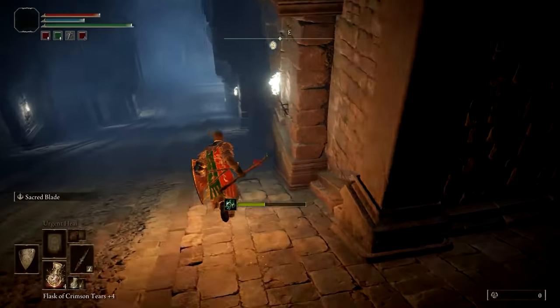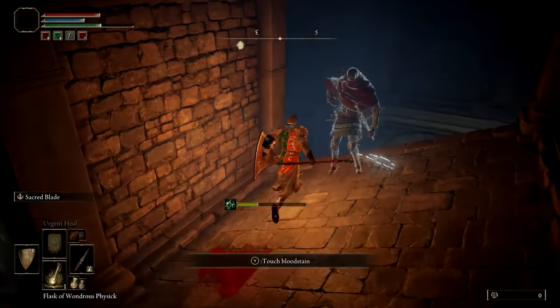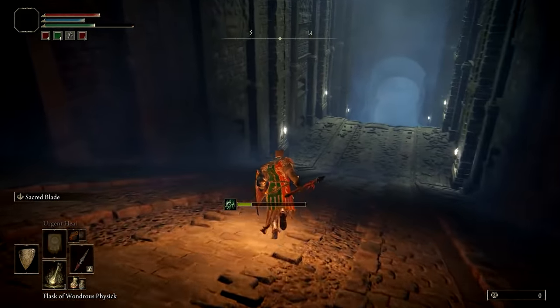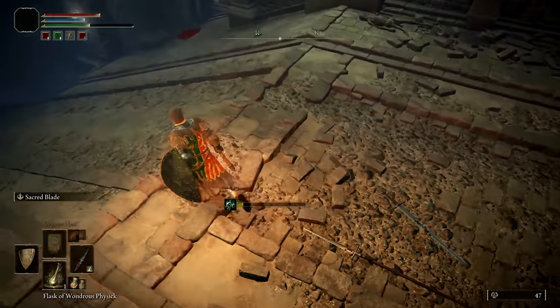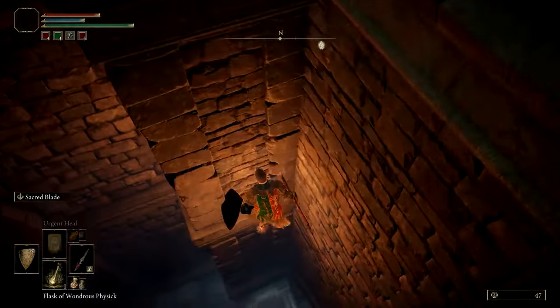Once it's safe, quickly dart down the ramp and turn into the next safe nook on the right-hand side, where a spirit archer will appear. Jump over the ledge here and land on the slope below, continuing down. Not too far ahead there's a narrow bridge section that you won't get across in time. Instead, drop down to a hidden platform below it.